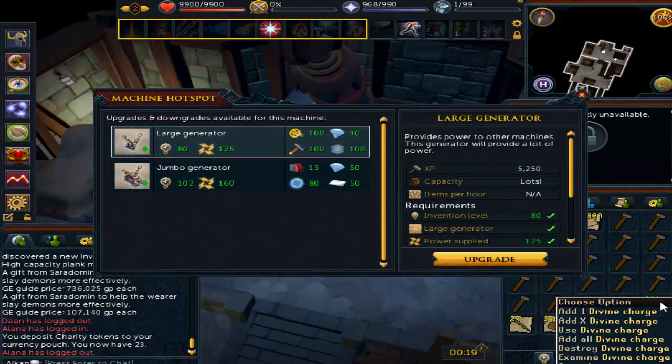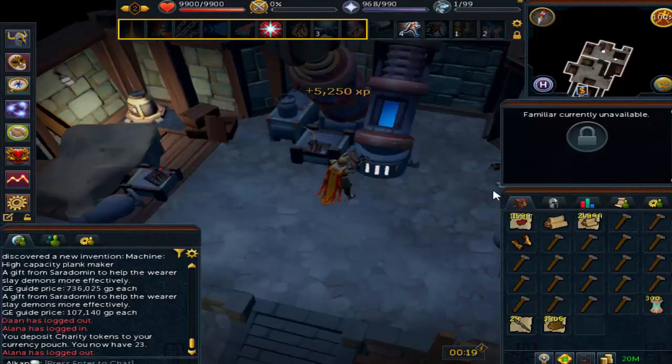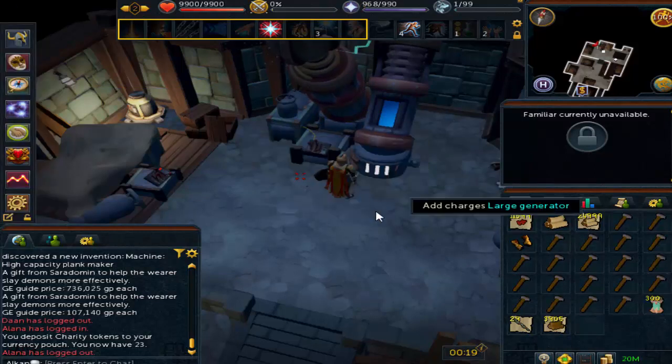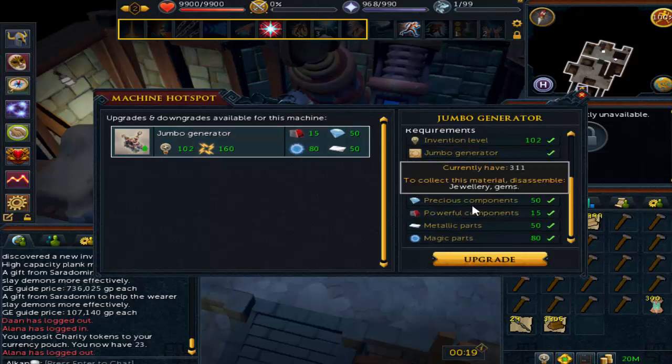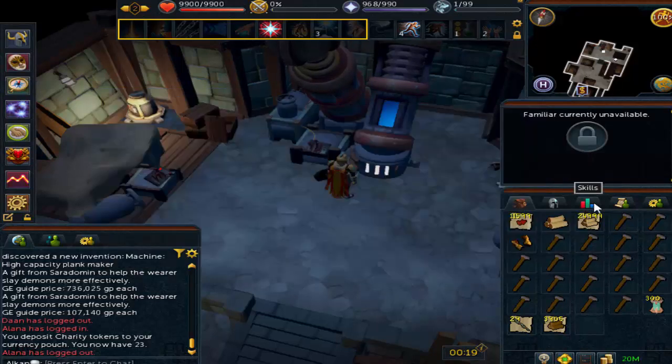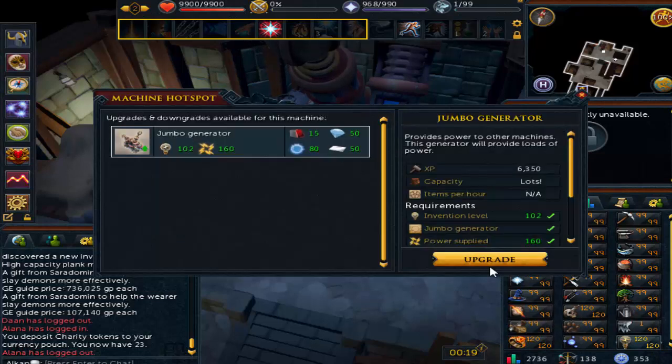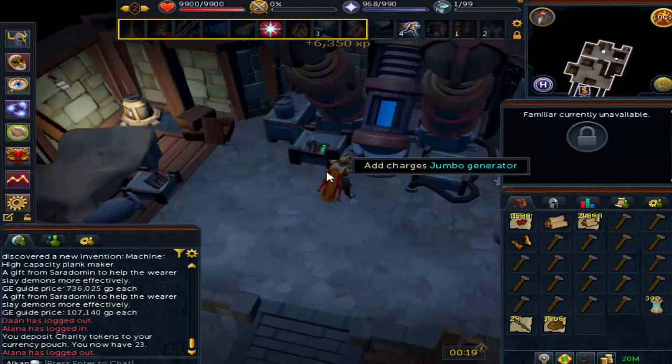This is very similar to having the Elite Varrock Diary done on Oldschool. You can buy 120 Battlestaffs every day, profit about 240k or 200k plus. And if you do that every day, you can basically get free membership every single month on Oldschool if you buy your daily Battlestaffs.